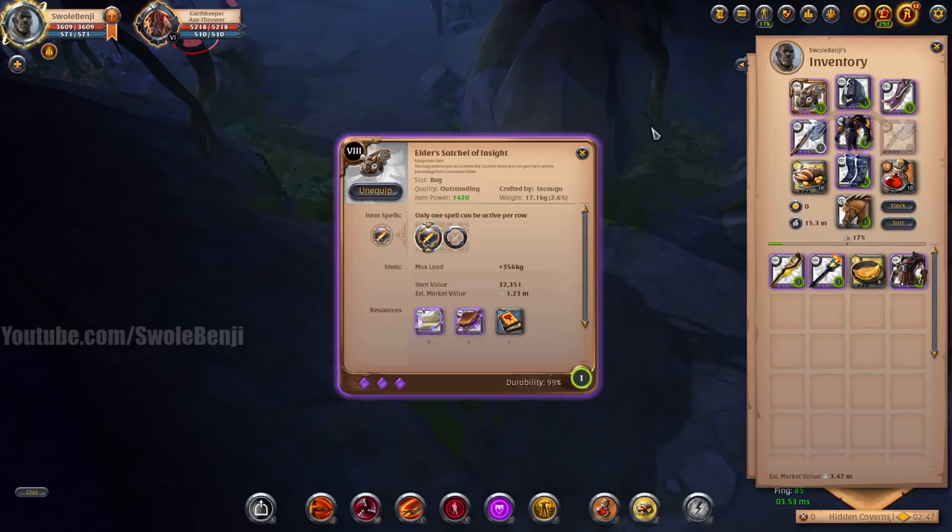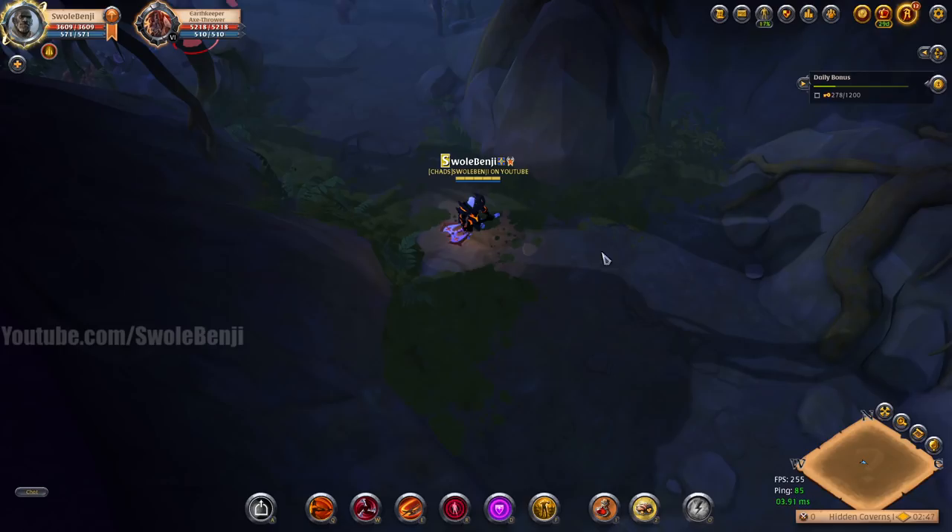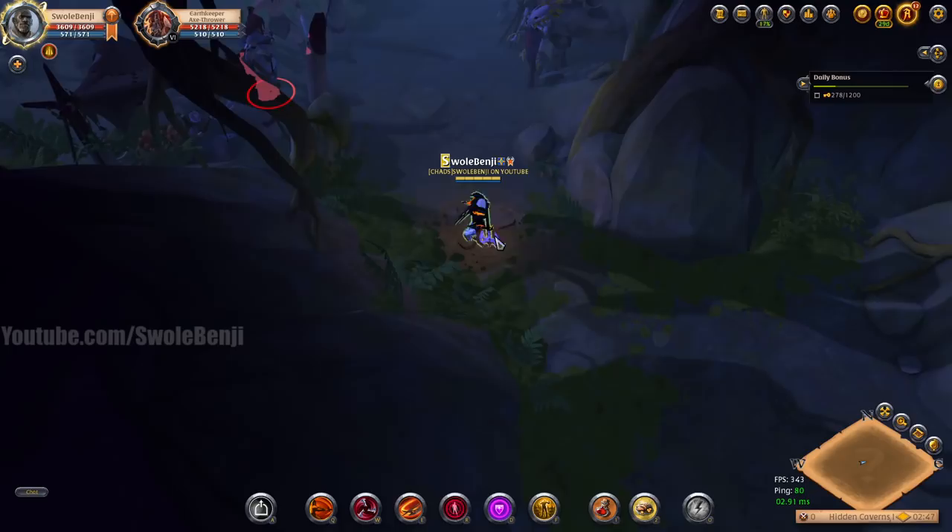I'm also going to be showing off with an 8.3 satchel, and I have gear swaps here: mercenary jacket, elder's torch, and druidic staff to solo the bosses in here for even more loot. So let's get into it.